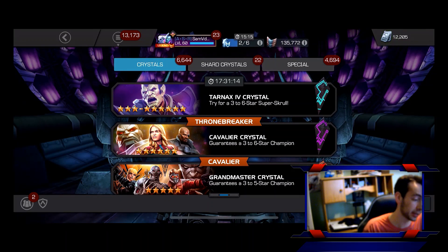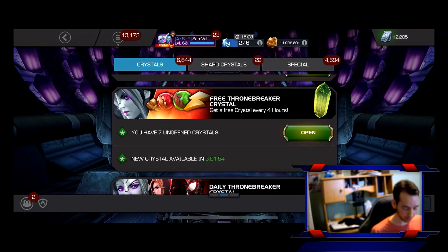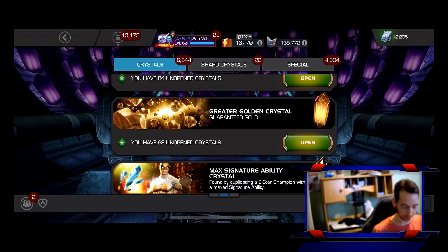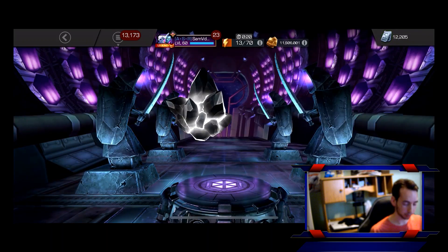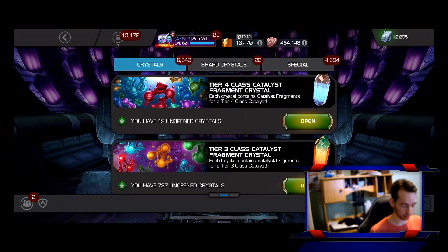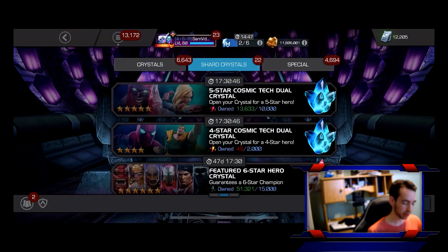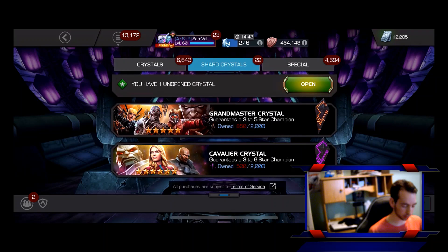I'd have to end the recording, talk to my alliance. I have no idea what I would do if I pulled Doom or Surfer, but yeah let's go for it. So we're going to open some stuff, we'll save that six-star nexus hero crystal for a little bit, and then let's just pop this open for fun. We're going to be starting with the six-star hero crystals.